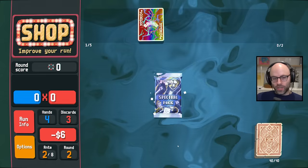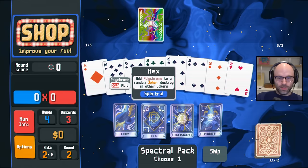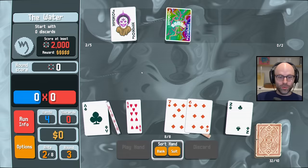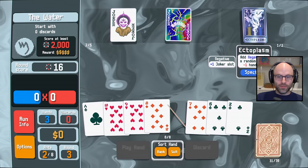We certainly cannot afford that — not that it would be exactly what we're looking for to begin with. You just buy spectral packs when they show up — it's the law. I would love to get a rare Joker. A spectral card if you play a 6 — start with no discards. It's a spicy situation. I hate to play a 6 and ruin our straight. And we start with no discards — yeah, we're cooked.